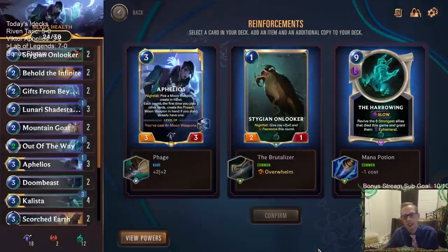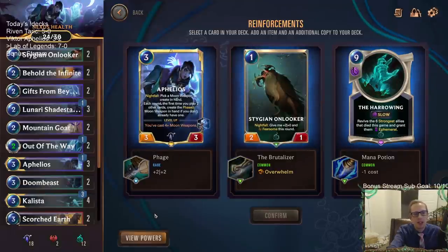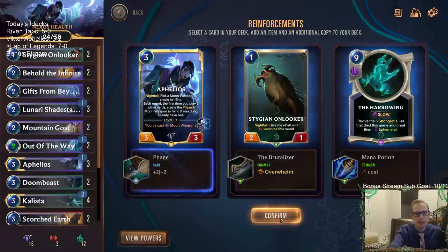I was hoping for another Calista to make Calista even better. I think we make this Aphelios plus 2/+2. Very easy pick here with the plus 2/+2. We got Guard Bots and then Victor the final boss - their round start summons a turret every round, they get a free turret.